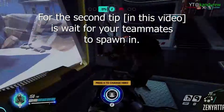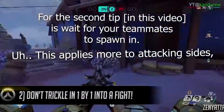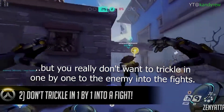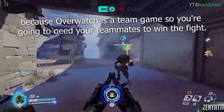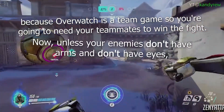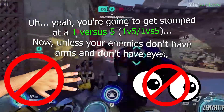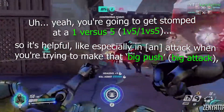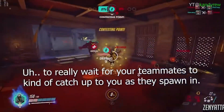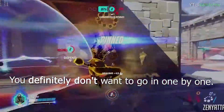For the second tip: wait for your teammates to spawn in. This applies more to the attacking side, but you really don't want to trickle in one by one into the fight, because Overwatch is a team game and you're gonna need your teammates to win. Unless your enemies don't have arms and don't have eyes, you're gonna get stomped in a one versus five. So it's helpful, especially on attack when you're trying to make that big push, to really wait for your teammates to catch up as they spawn in. You definitely don't want to go in one by one.